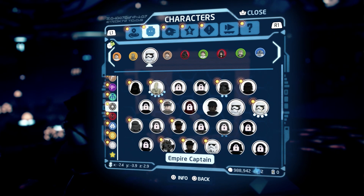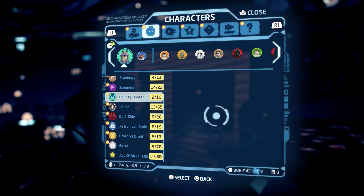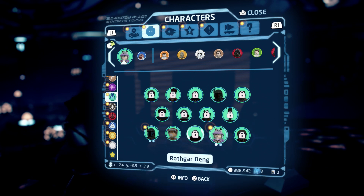Let's get to the categories real quick. You can see here, we've got all the different types. You need a bounty hunter. You've got Boba Fett, you've got Zam Weasel, Leia, Jango Fett.